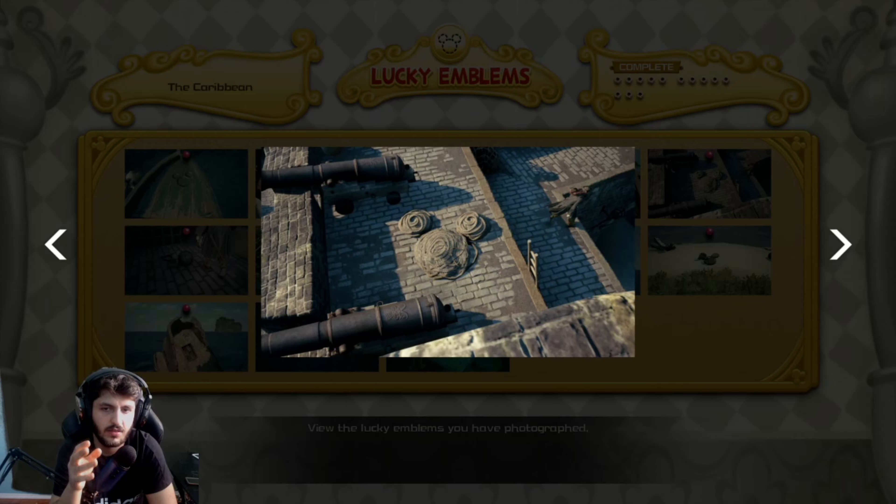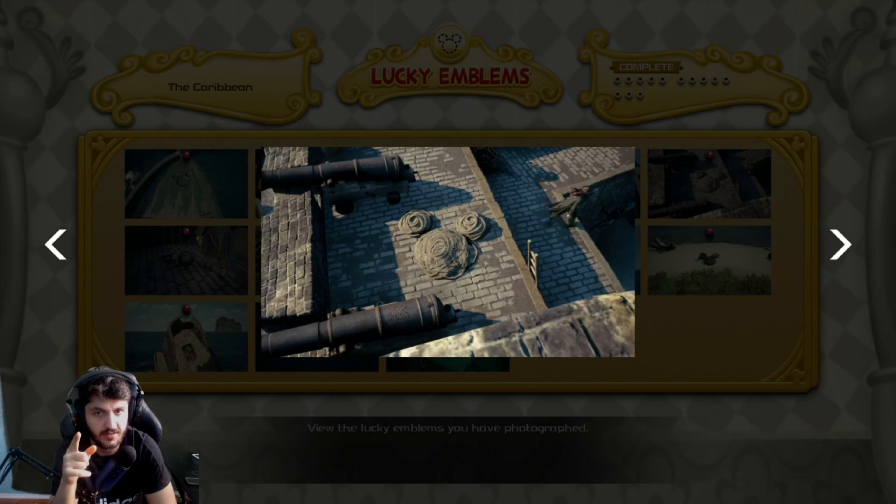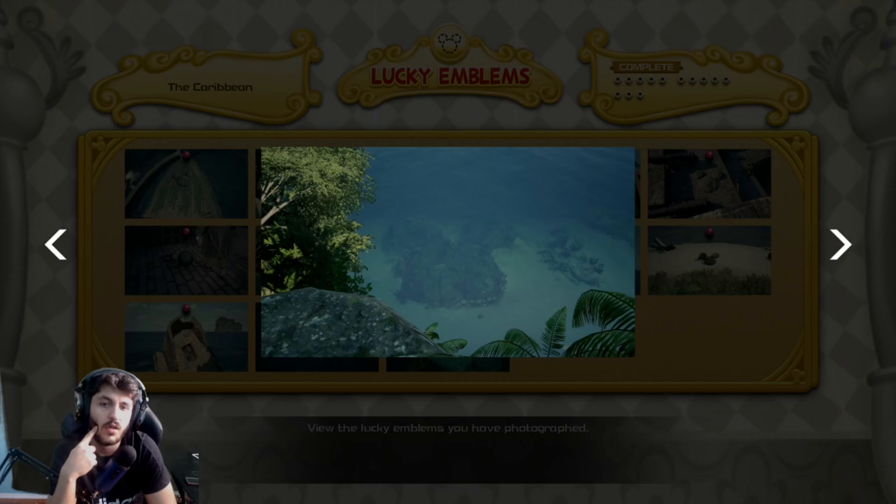This one is by the cannons — go up high and you'll see the lucky emblem right there. This lucky emblem is in the cell area; go to the cell area and you'll see it on top of a wrecking ball. This lucky emblem is in the water — it's kind of hard to explain exactly where it is.